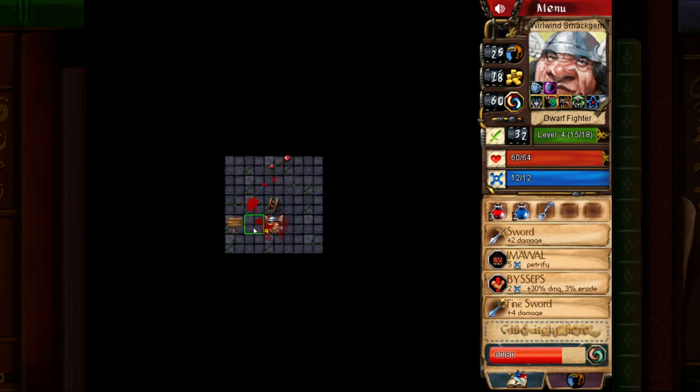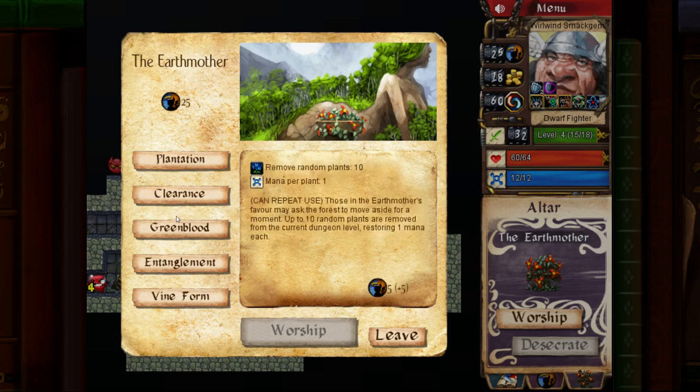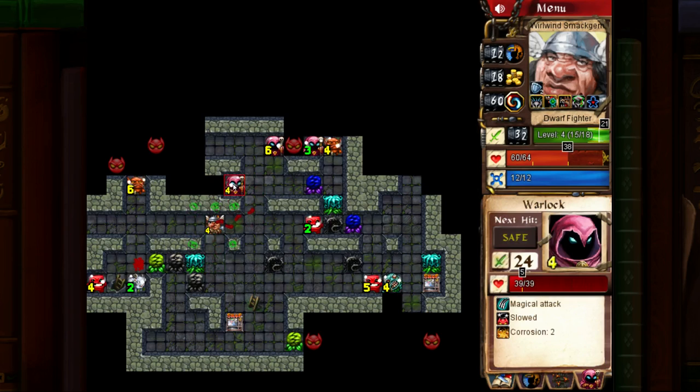So let's kill you. Now we are cursed — we'll take full damage from all attacks; remove curse stacks by killing uncursed enemies. That's fine, we can go talk to the Earth Mother about it. Greenblood: in exchange for loyal services to the Earth Mother, she'll purge unnatural auras and weaken those who stand against you. Let's cast that a couple times — now they are corroded, taking 2 extra damage.